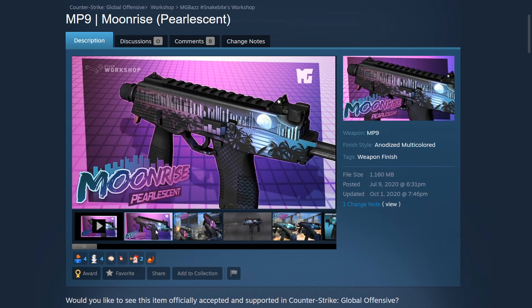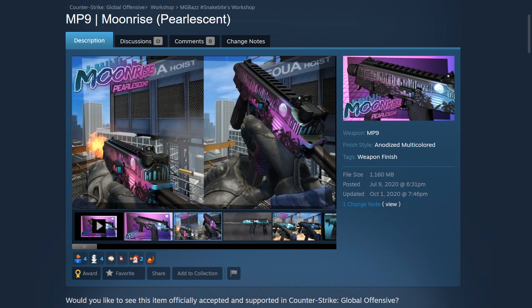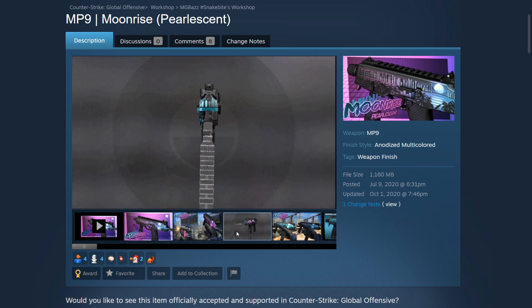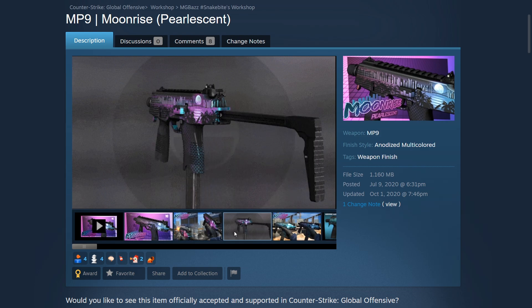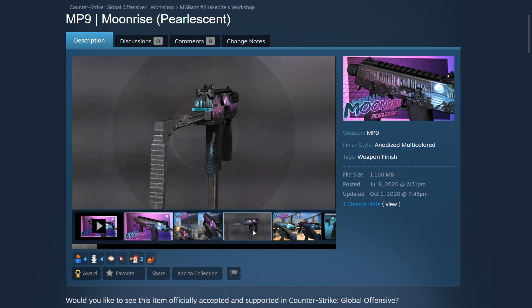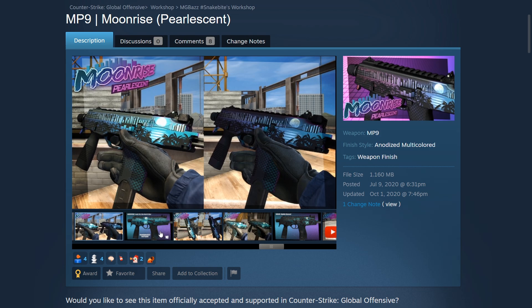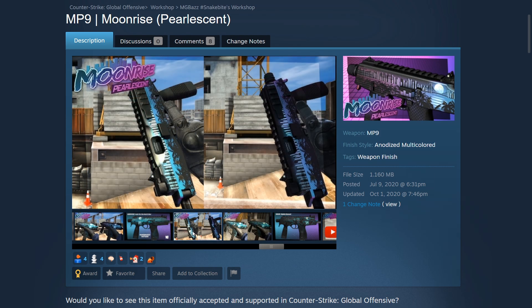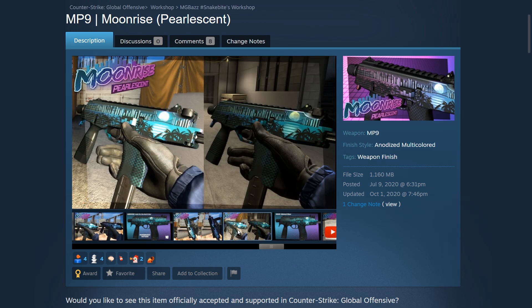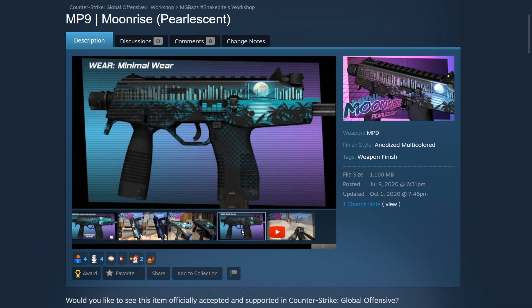Next up we have the MP9 Moonrise with the pearlescent effect, created by MG Baz. Having the pearlescent effect on this particular skin really looks good. The Moonrise itself isn't a bad skin — it has a bunch of different patterns with how the moon can be shown throughout the MP9. We desperately need more better MP9 skins, so I think the Moonrise would be a great addition for CSGO, and it looks really nice especially with the pearlescent effect.